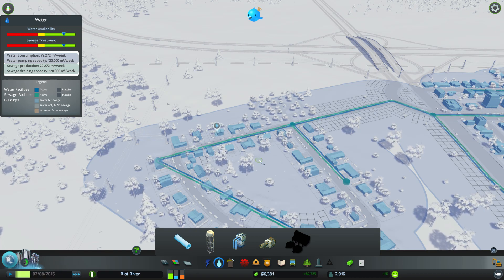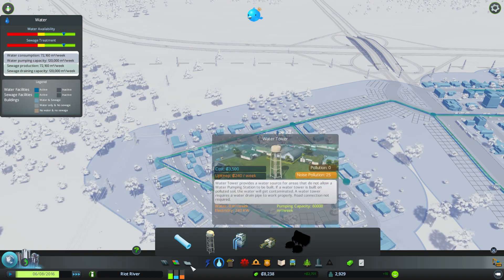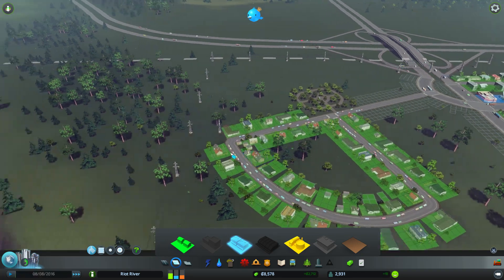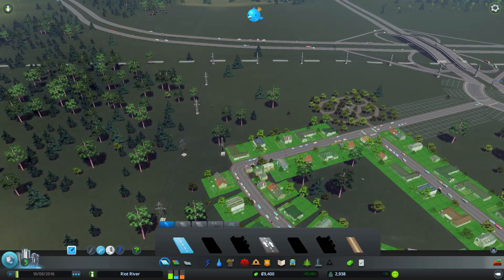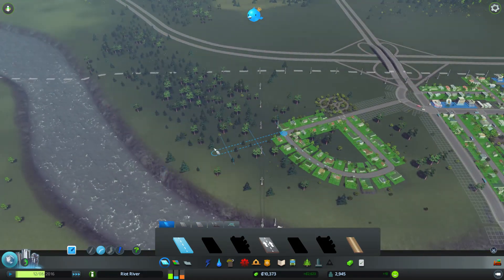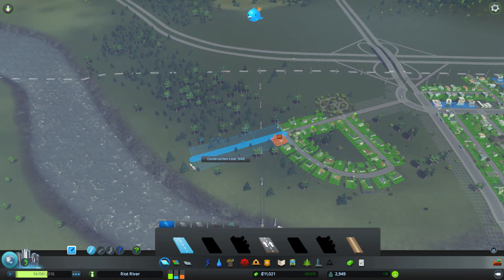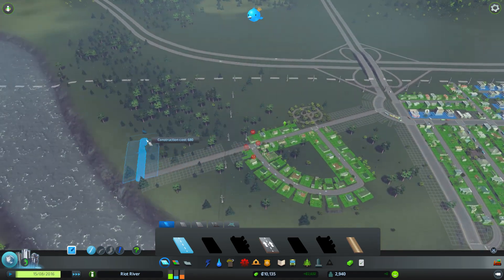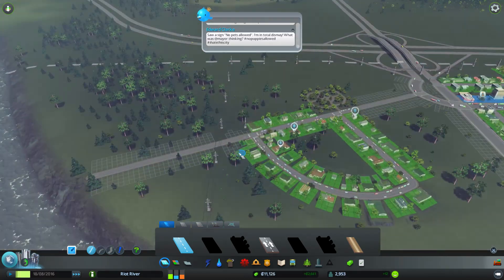Oh, it's actually dropping a bit — that's the first time I've ever seen that drop below the max. I guess I have to add another water pump somewhere. Let's go with some residential for now. What should we do — perhaps a curvy road? We can actually go this way now because we've bought this area, so that's useful. I'm going to expand along here. Sorry about all the upset faces — I hate roads, they're evil.